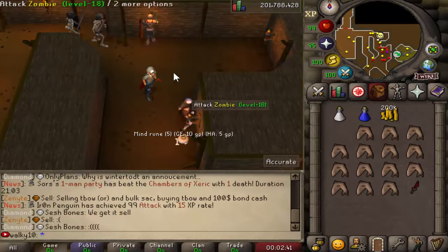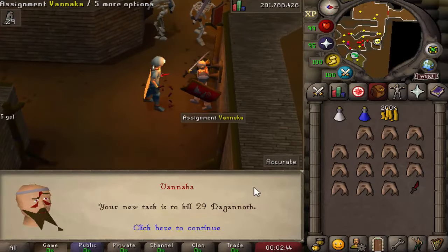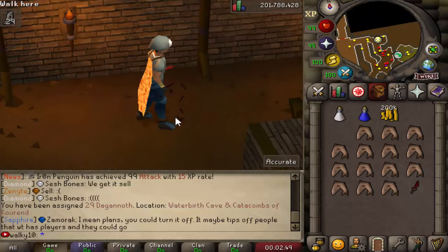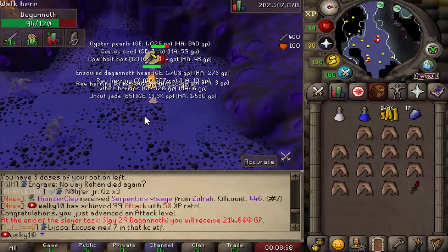Alright, into some Slayer runs. Let's see what the task is — 29 Dagannoth. The cool thing is you guys will be able to get some really nice money from Slayer. I'd probably recommend grinding Slayer as early as possible because it's just very OP money. We've just got 99 Attack as well — another 99 out of the way! Next up we're going for 99 Defence.